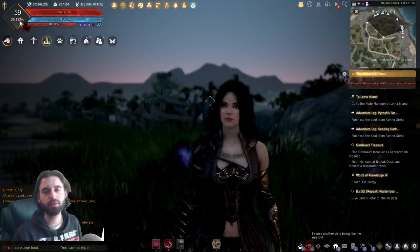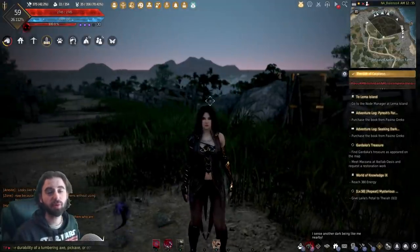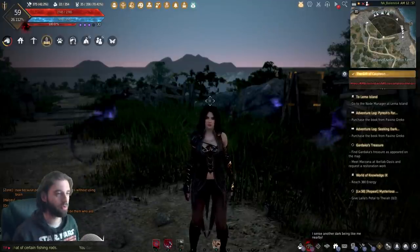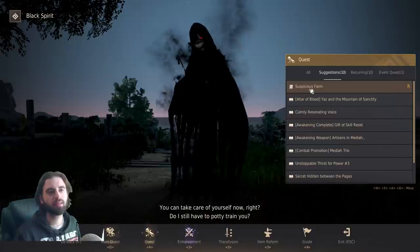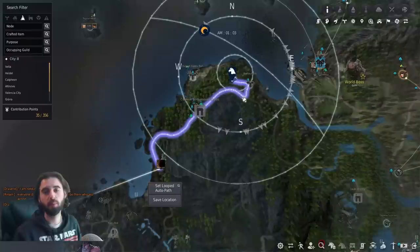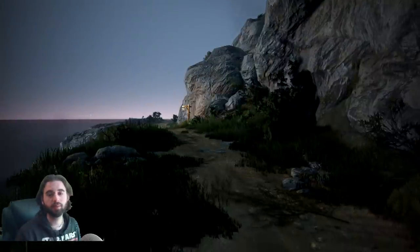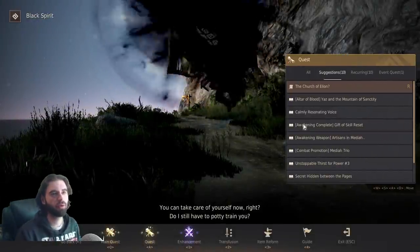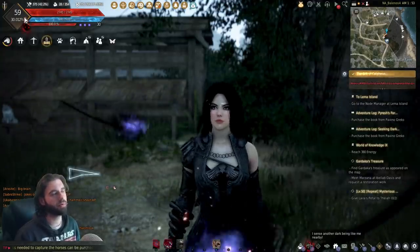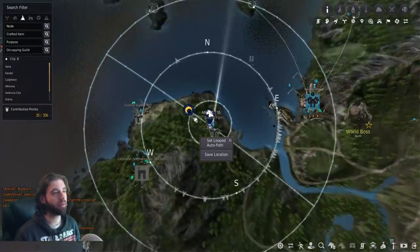There is one more quest line you can do at Brelin Farm, but at nighttime only — it has to be nighttime in-game. I'd recommend starting this guide at nighttime, which is between 10 p.m. and 7 a.m. Talk to your Black Spirit, click the quest tab, and you'll see the quest Suspicious Farm — accept that. Follow the waypoints to completion. After the first part, you'll need to accept a second portion: the Church of Elion quest. Completion of this quest line will drop you off at about 30% EXP through level 59, completing Brelin Farm.